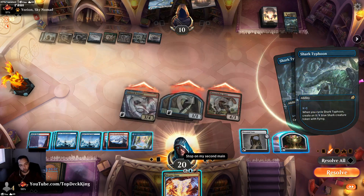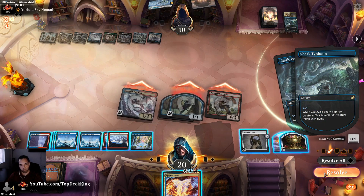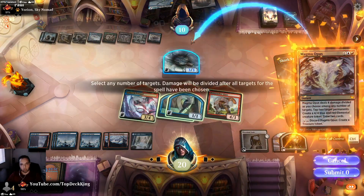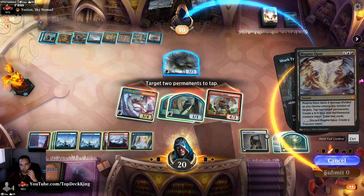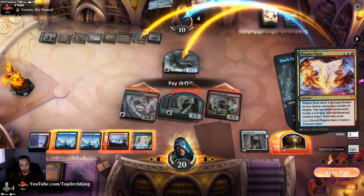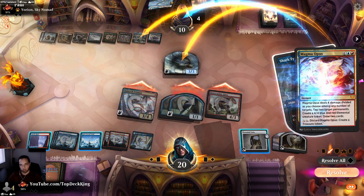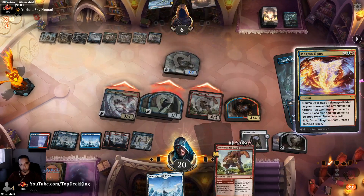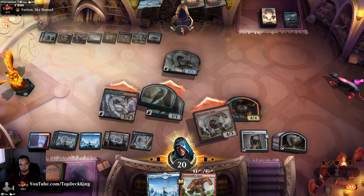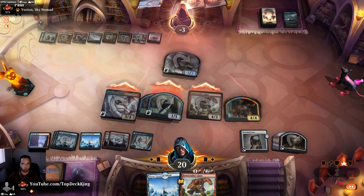Resolves. We're going to do four damage here — submit — then tap and tap. Submit — pay, resolves — win the game! Got him! Got him, game one. So it's like Esper with a green splash, which I'm assuming is just for Binding of the Old Gods.